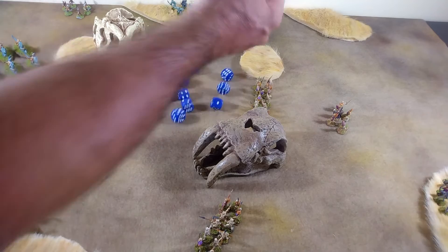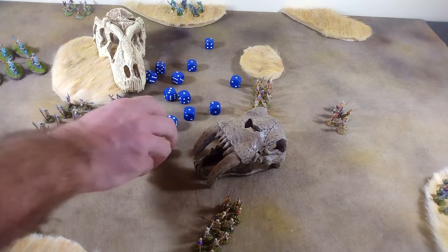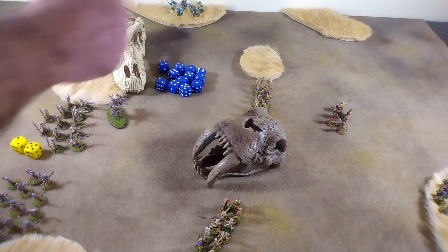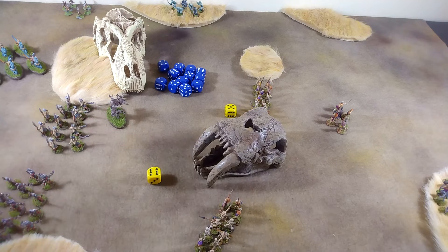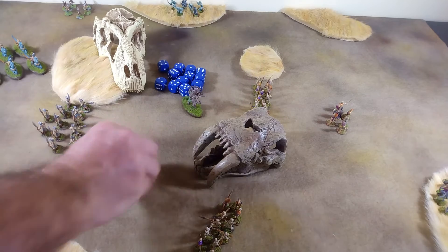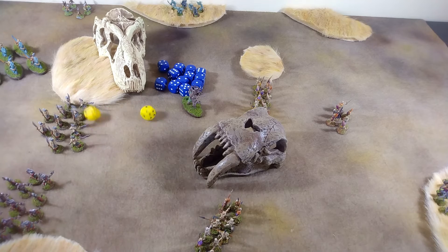Same thing as before — we need to score at least three and we get a single hit out of that die roll. A lot of ones and twos. We try to move the big boy up on an 11 — we will, and he moves five inches up to here. He is now stuck wild charging on the next turn. We try to bring our support up behind him, and with a result of four, we are not going to do that after all.